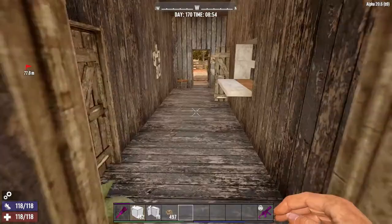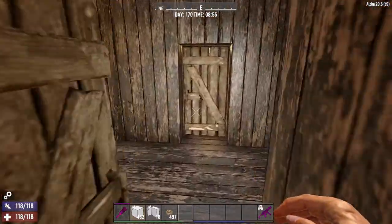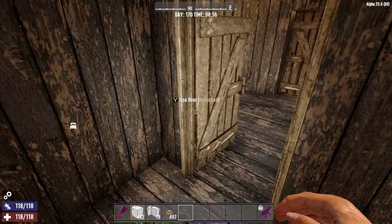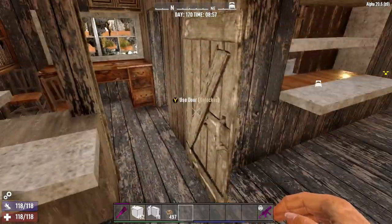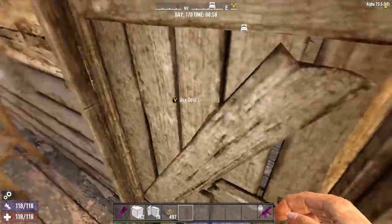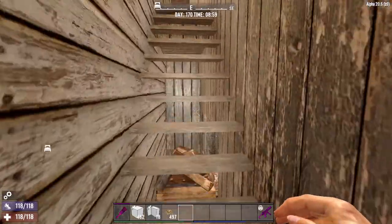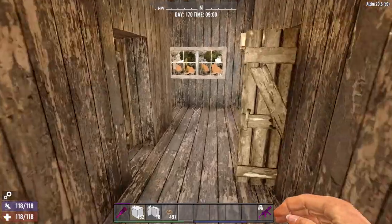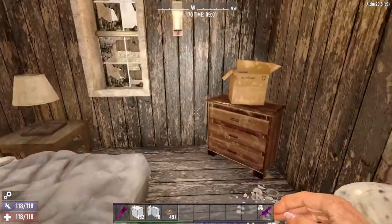Okay, so that's the downstairs — this is the front building and this is the back building. Let's close up and head upstairs. In building one upstairs, we have two boarding rooms.